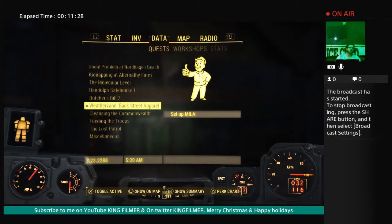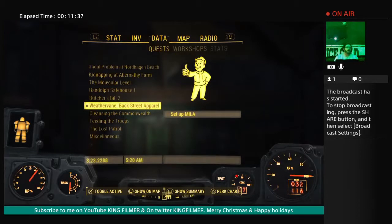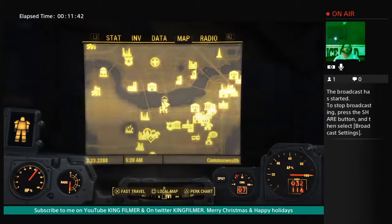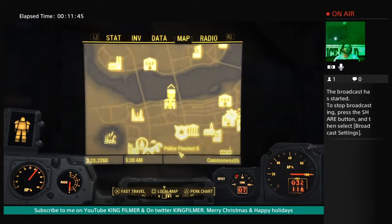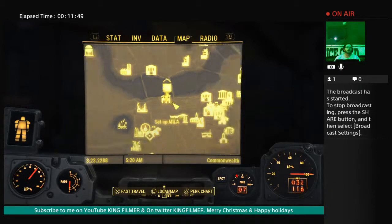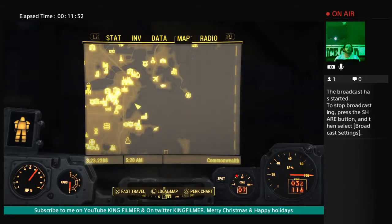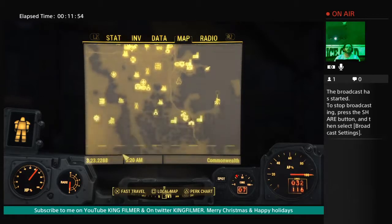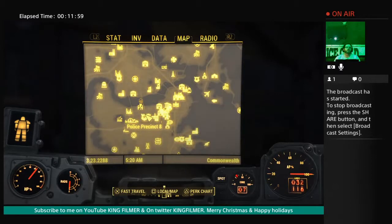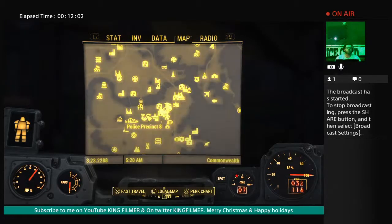Thanks for watching, whether you're watching live or catching the archive. What we're doing right now is the Weathervane Backstreet Apparel setup. Here's the map — here's Backstreet Apparel, let me pull back and show you where it is. It's basically in the middle of the map, right near Police Precinct 8, which you'll visit in a different mission.